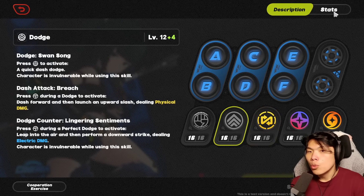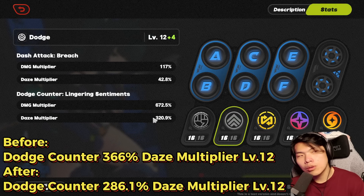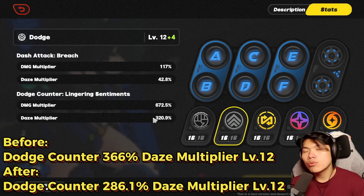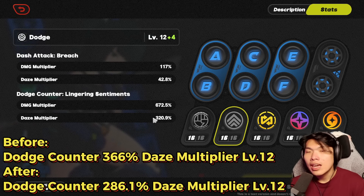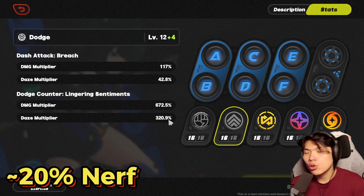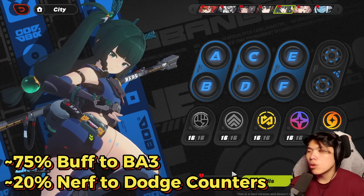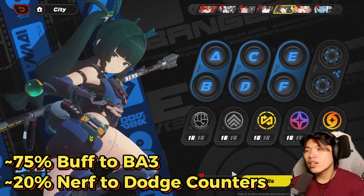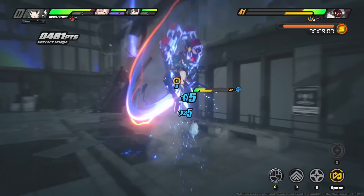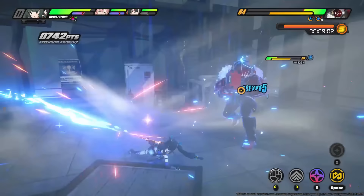However, there is one nerf that hit Qingyi, specifically tied to the dodge counters. Qingyi's dodge counter daze multiplier actually went down by a considerable amount — from 366% at level 12 to now only 286.1% at level 12. This will be buffed up by the plus 4, but the daze multiplier has went down from the dodge counters. Overall, this tells me that Qingyi is now much more reliant on players using the electric field, the basic attack tree, and enhanced heavy attacks to stack daze multiplier, instead of relying so much on dodge counters.